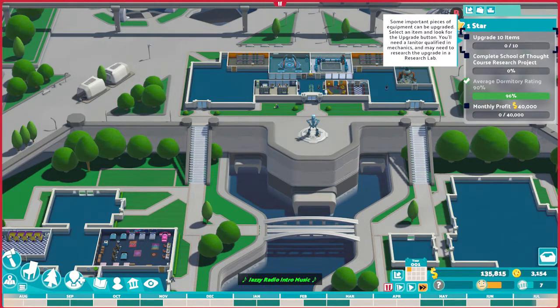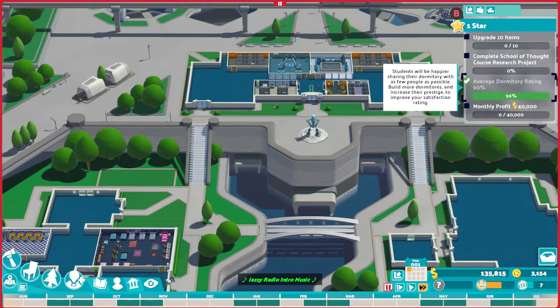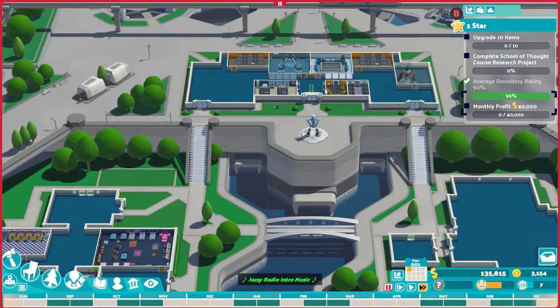The second task is to research the School of Thought course, a new course you can use on your campuses. This takes about two academic years, or maybe three. But before you do, you might want to research the upgrades first to work on the upgrade 10 items task, as the upgraded classrooms will also help with the two star task of having level 13 students.